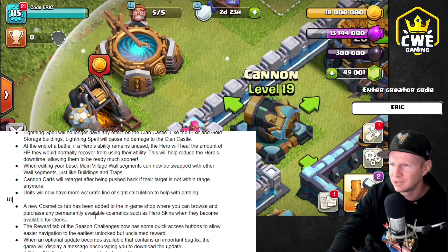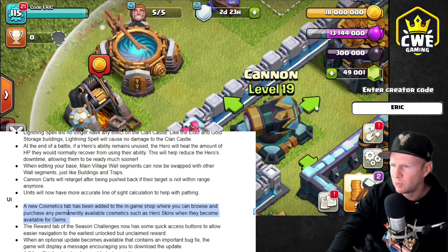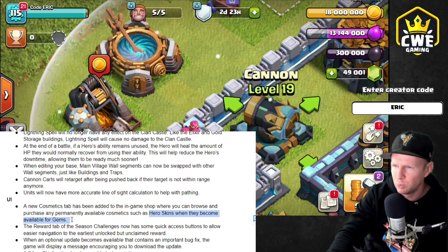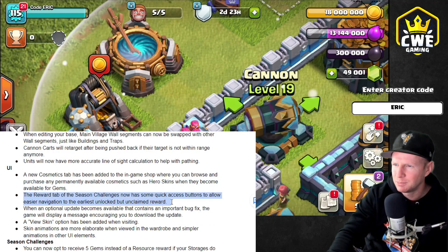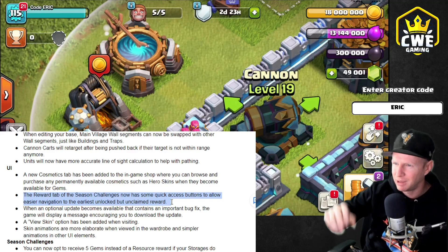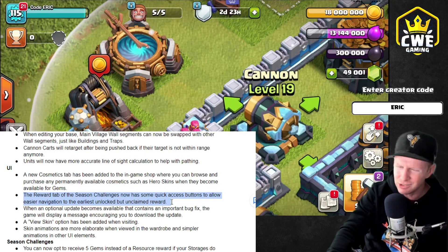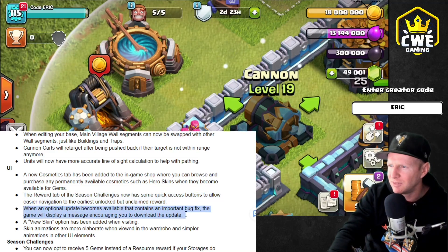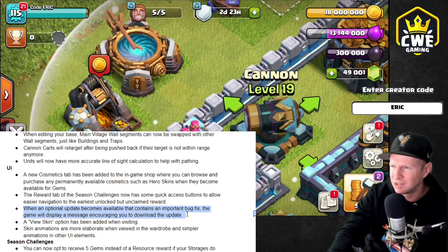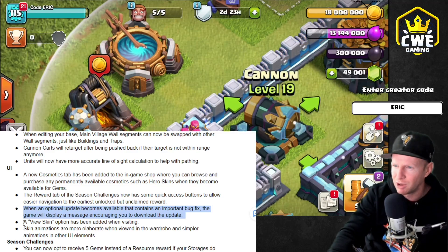UI changes — just a couple of little things for quality of life. New cosmetics tabs have been added, so you can see when you have hero skins that you can buy for gems. They become available in that little tab so you can have them all in one spot. Your rewards for your season pass are going to have a quick tab button to click through them a little bit faster, so you can scroll around and find unclaimed rewards. And when an optional update becomes available, they're going to give you a message in-game now, instead of just a message on social media, so everybody actually knows about it.